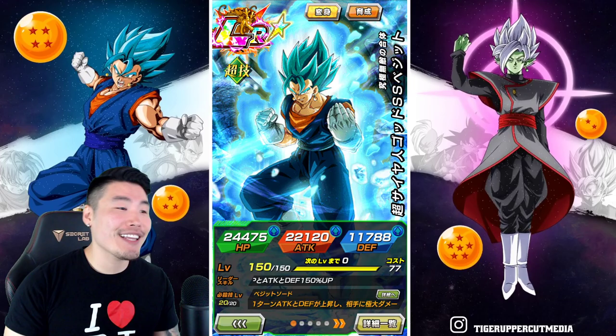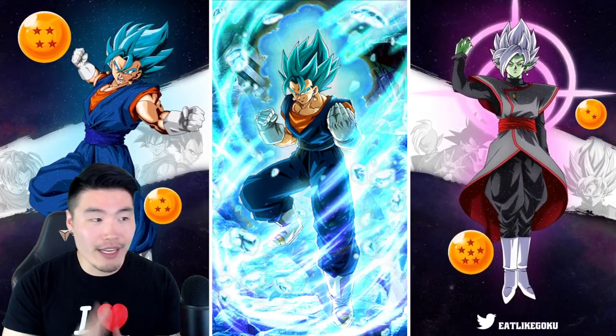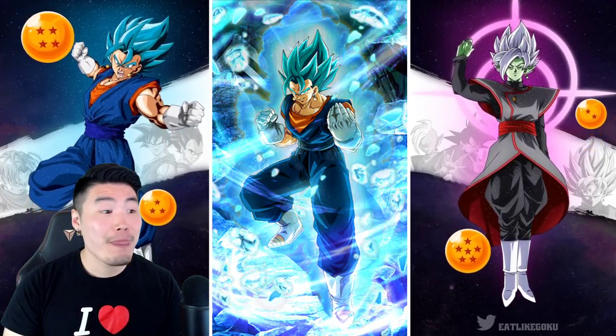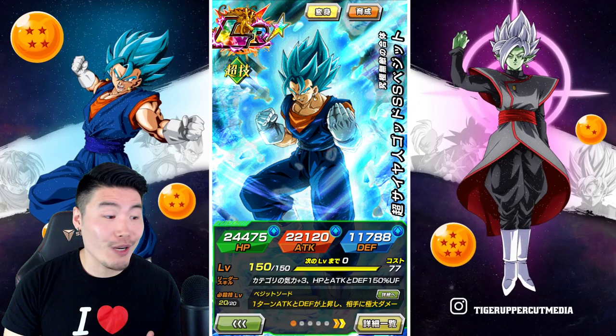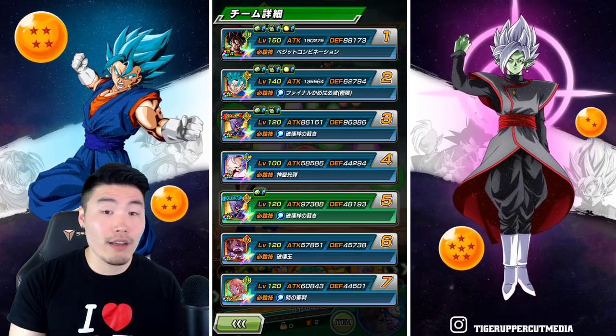Getting back on track, let's jump into the showcase. We got LR Vegito Blue on our screen — absolutely glorious art here, it's beautiful. Let's see what he's all about. So as you can see, we're running a Realm of Gods team. You can really run a ton of teams with him — Last Resort, Kamehameha, Transformation Boost, so on and so forth. This dude is on almost all of the best teams in the game.